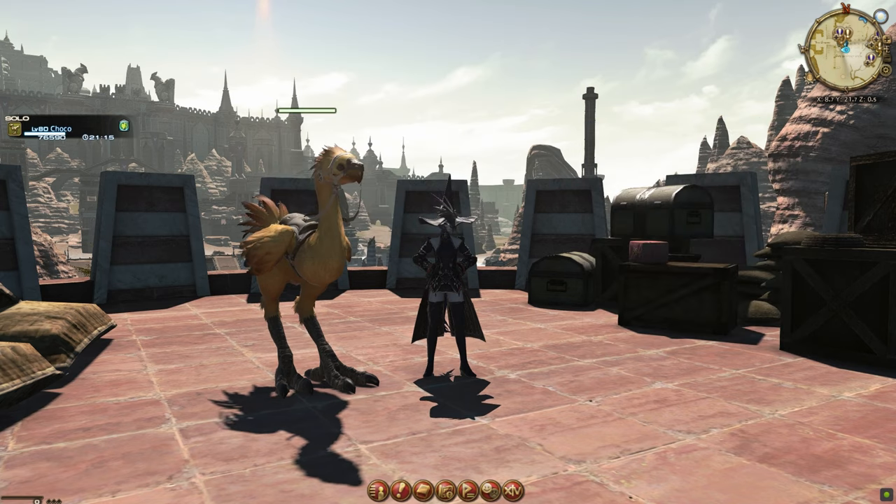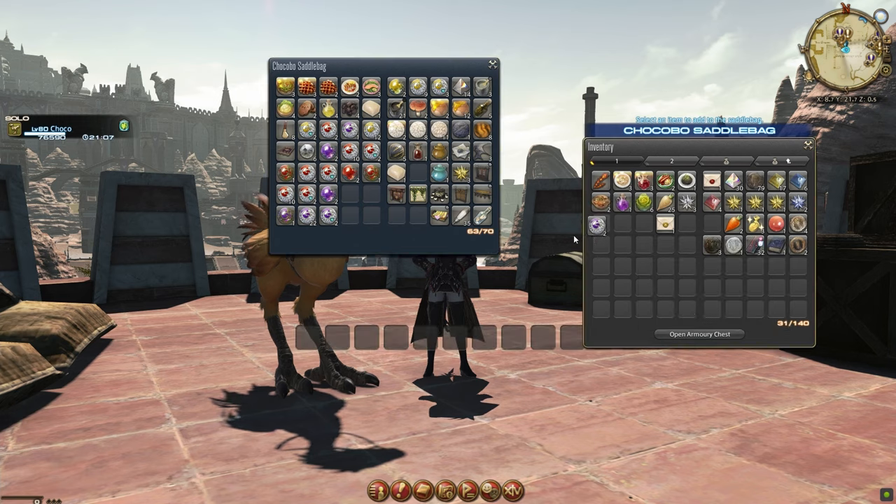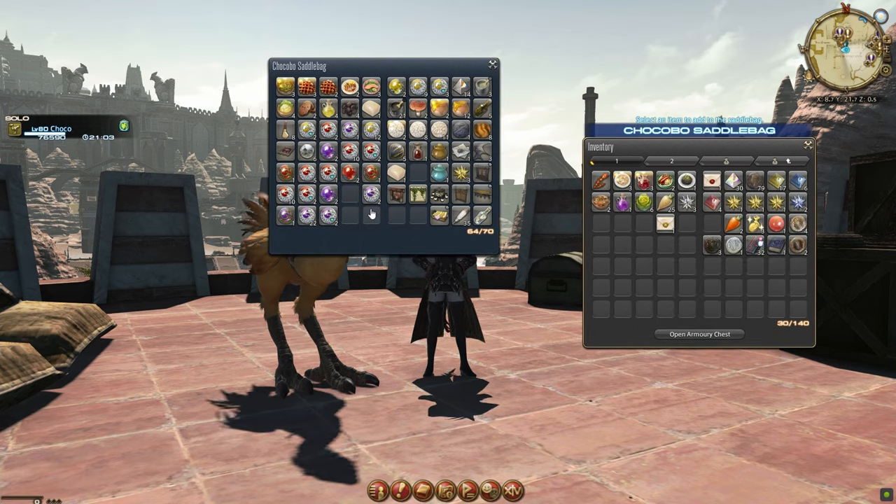The saddlebag can be opened right from the character menu or bound to a keybind, and does not require a companion to be present to move items in and out of it. However, this cannot be accessed in duties. It is worth noting that the paid Final Fantasy XIV companion app doubles the saddlebag storage, as well as giving a few other perks. I've personally never used it, so I don't know much about it outside of what's written online, but if you really need that extra inventory space, it might be worth looking into.